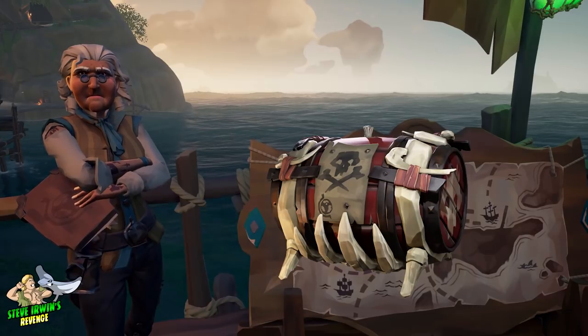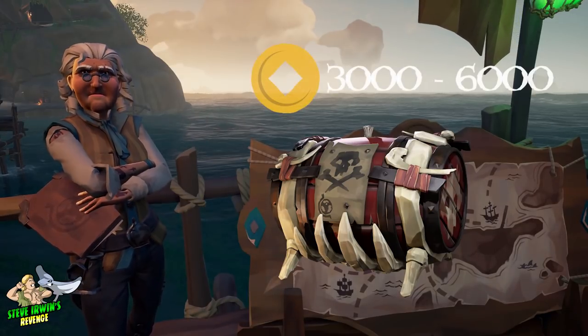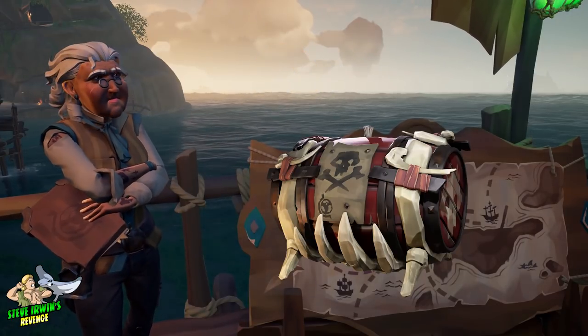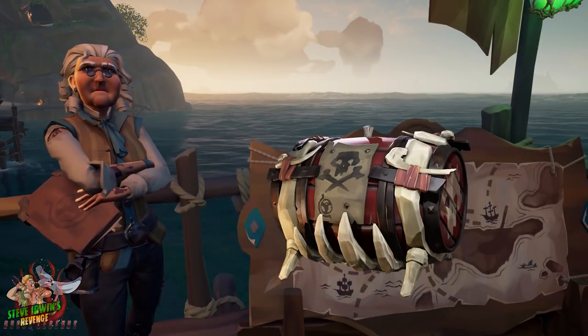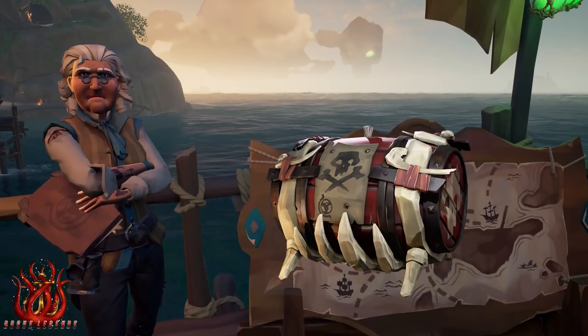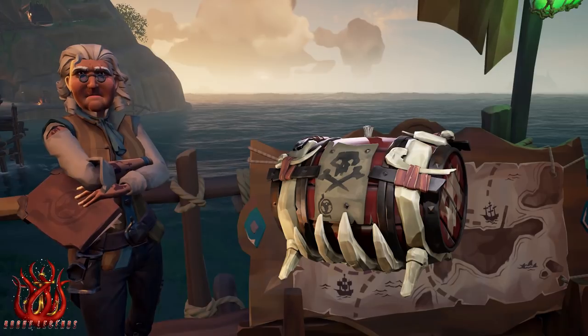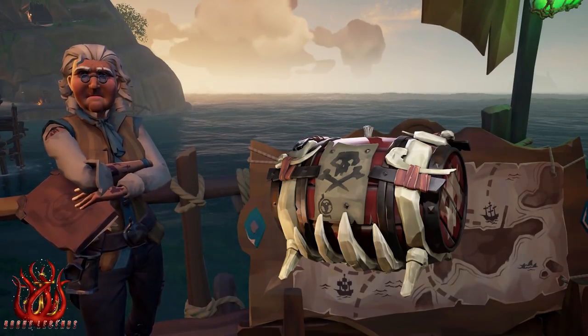These can be collected from a completed skull fort vault and can be sold to any Merchant Alliance vendor for between 3,000 to 6,000 gold. There are currently no Merchant Alliance missions to collect these. Selling 100 Stronghold Gunpowder Barrels as a pirate legend to the Merchant Alliance will grant you the Legend of Black Powder commendation and title.